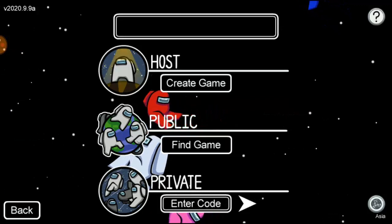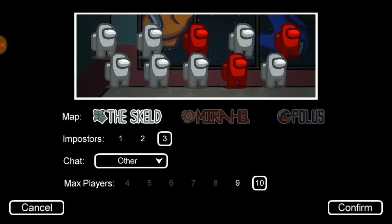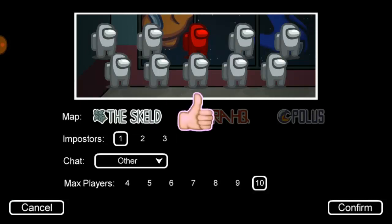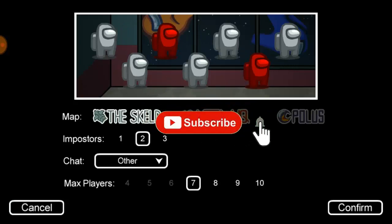Hosting a server anyway. So once you are done, let's go ahead and click on Create a Game. Then it is going to ask you how many impostors you want in the game. If you choose one, the minimum is four or five players in the game. For two impostors, you are going to have a maximum of seven players in the game.